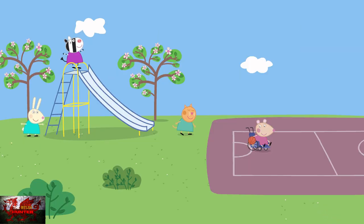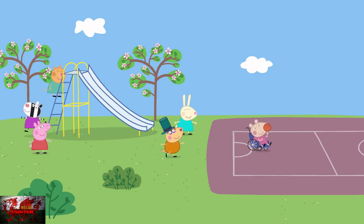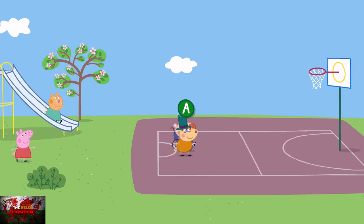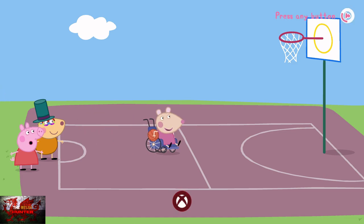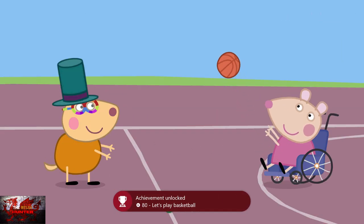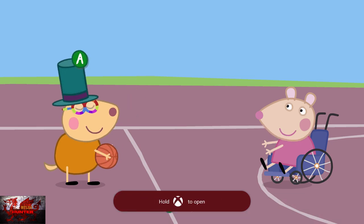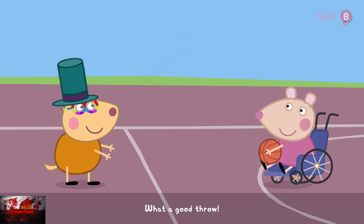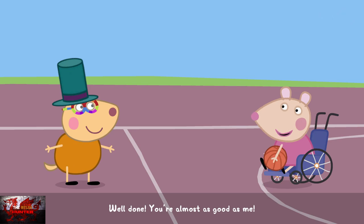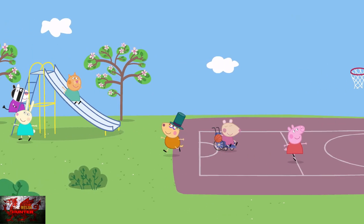We're going to go and see Mandy Mouse, who is playing basketball. All we're going to do is interact with her once — the achievement for playing basketball will unlock — and then press B to quit out. I decided to throw Mandy Mouse a bit of a ball, because she was nice enough to give us the ball. Thank you very much! We've just got one achievement left now, and that's for going to Hollywood.